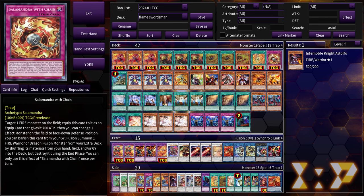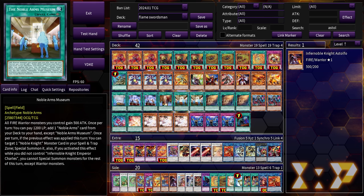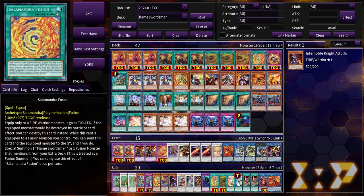Even though Salamandra Fusion is an equip spell, it doesn't really give you much to your actual Infernobles. It can equip to any Fire Warrior, giving it 700 attack and a destruction shield, but most times it's going to be sent to the Graveyard for its second effect to summon out the big Flameswordsman fusion monster. After that you can banish it with Gear Freed to summon Gear Freed if you have access. So most times it won't stay on field — it's not that great as an equip spell, it's a better fusion spell.